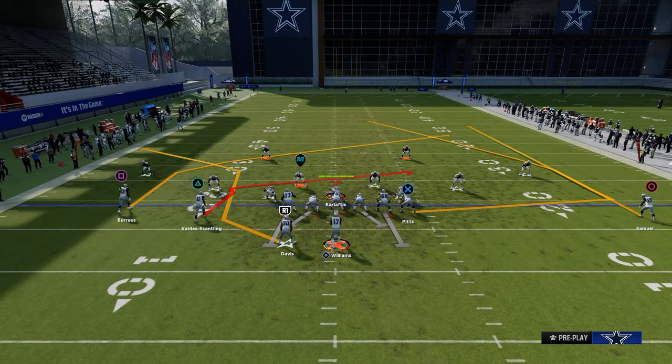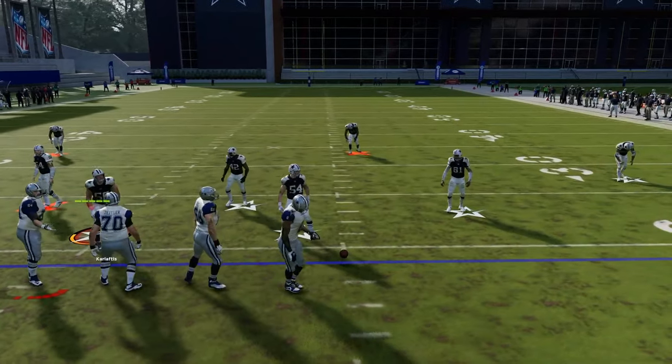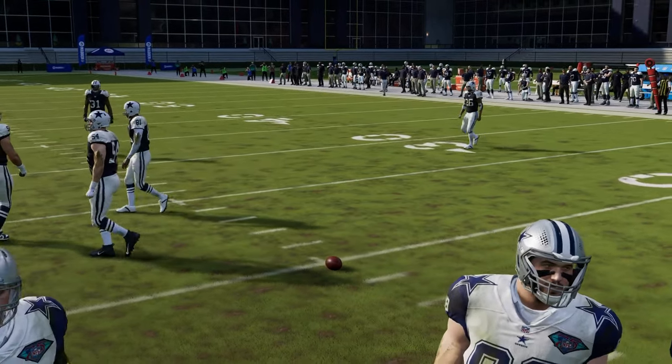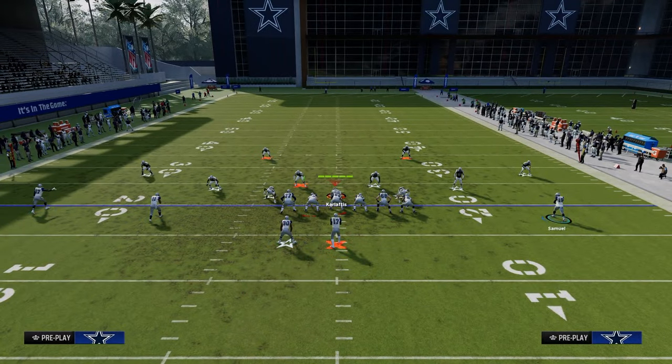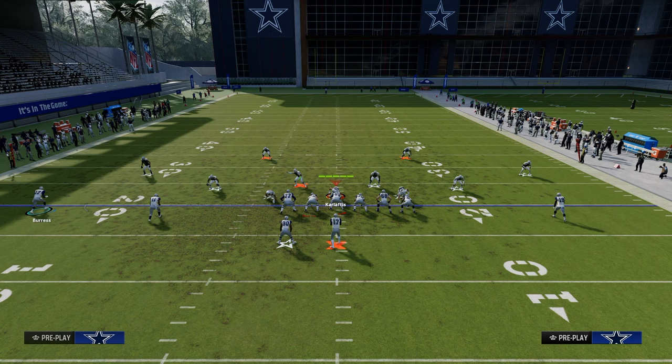How I like to suggest running this would be to run this with your tight end to the short side of the field. Tight end to the short side of the field — I think it's the best that way. It gives you the best amount of spacing possible, which is obviously helpful. And like I said, we do have hot route master.